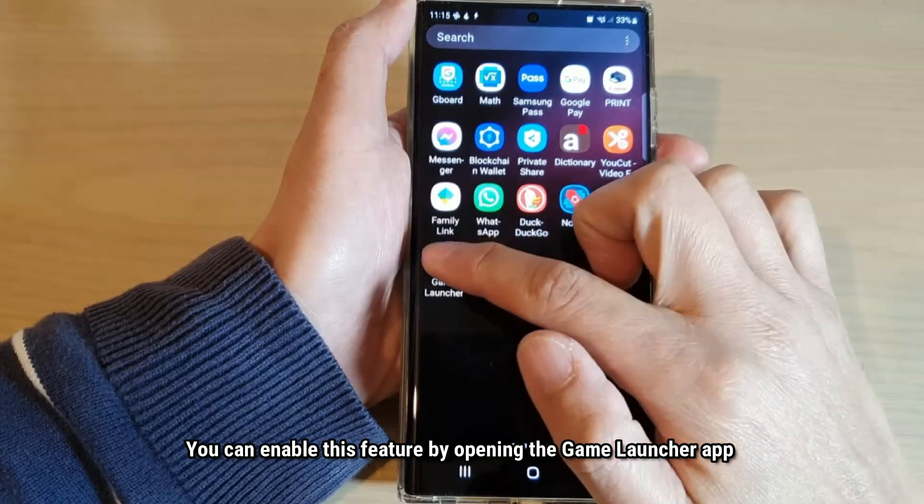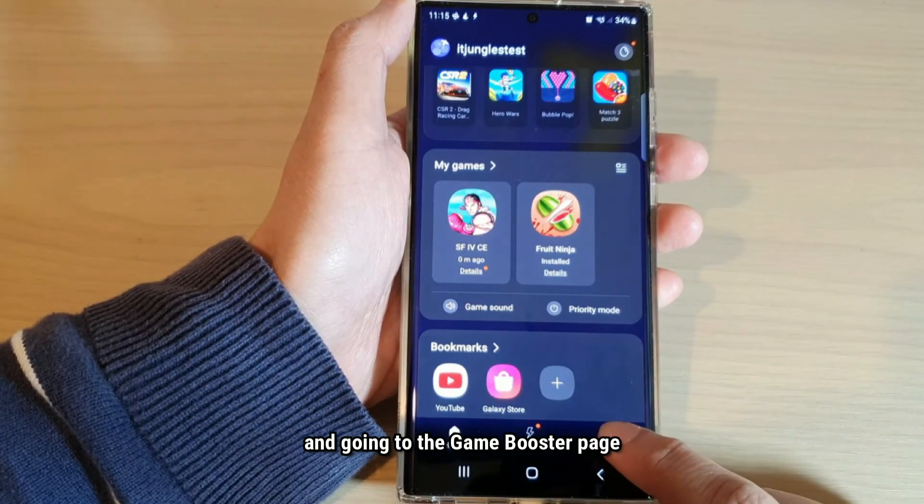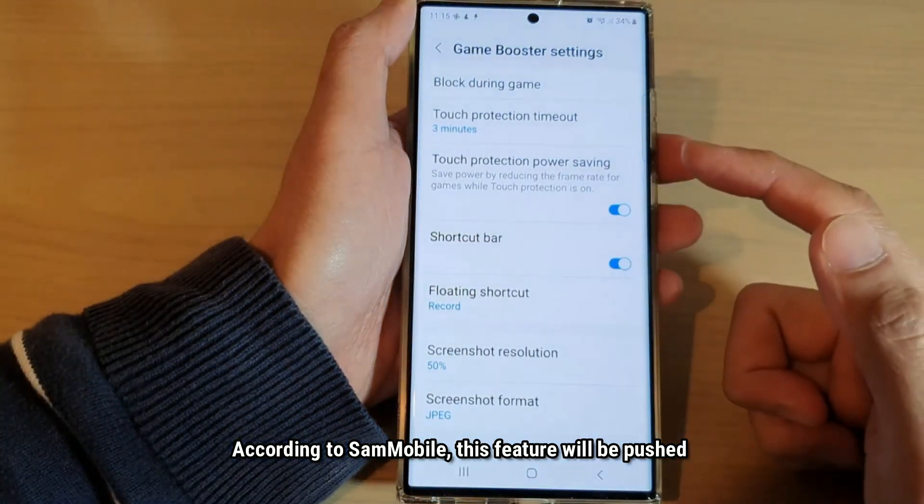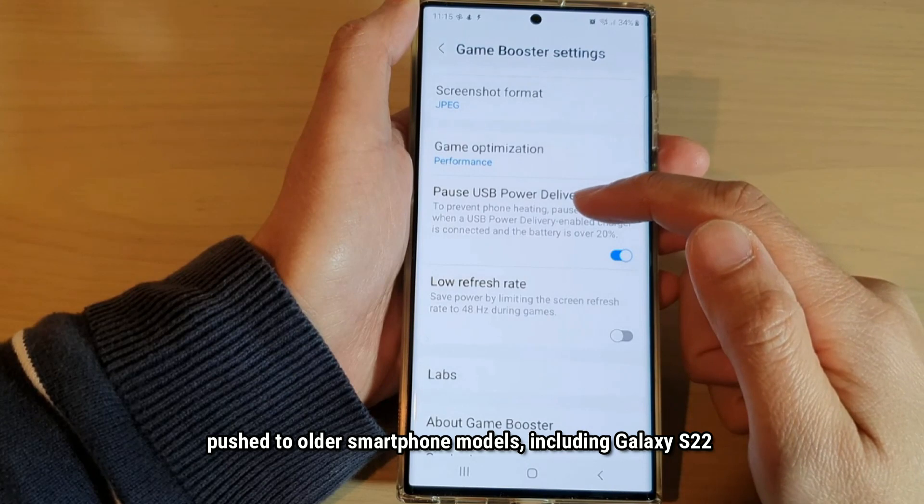You can enable this feature by opening the Game Launcher app and going to the Game Booster page. According to X-Mobile, this feature will be rolled out to all the Samsung Galaxy models,